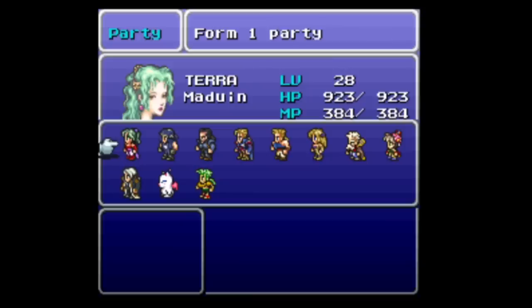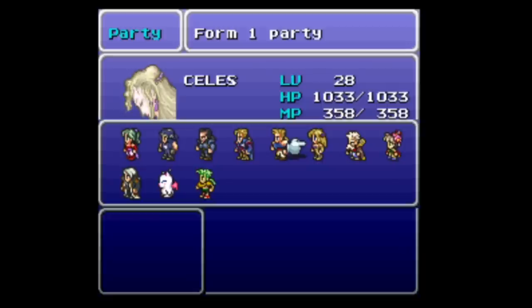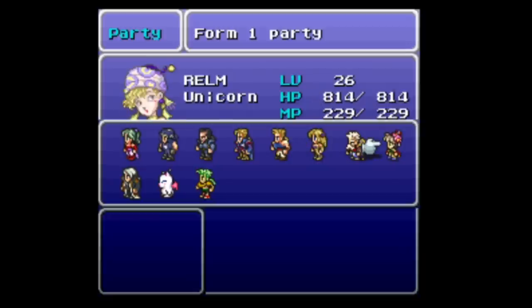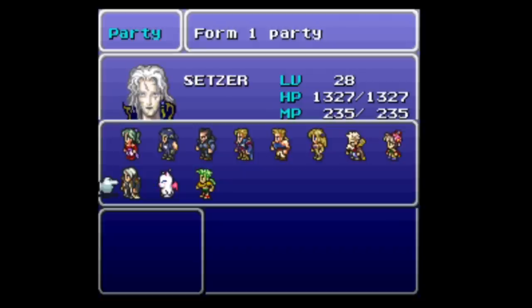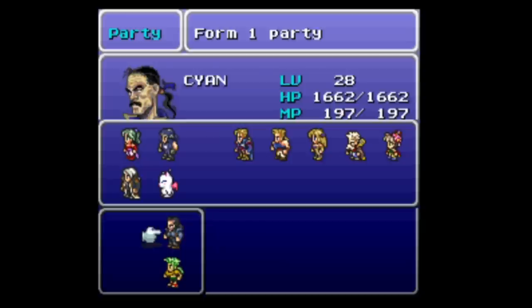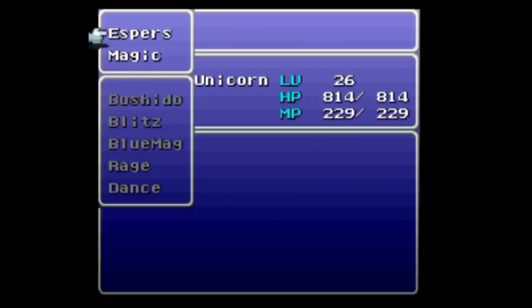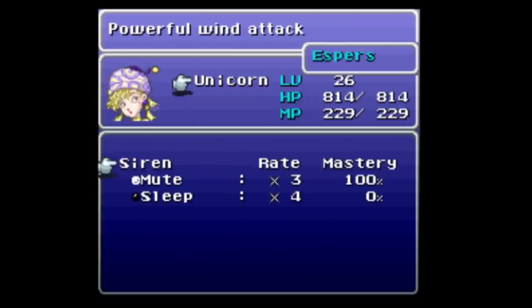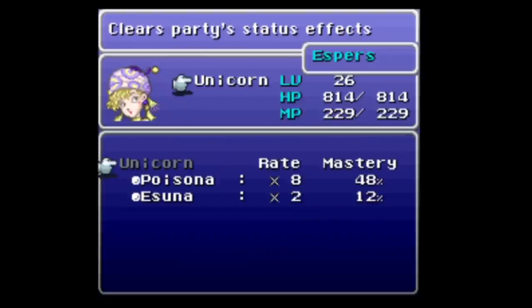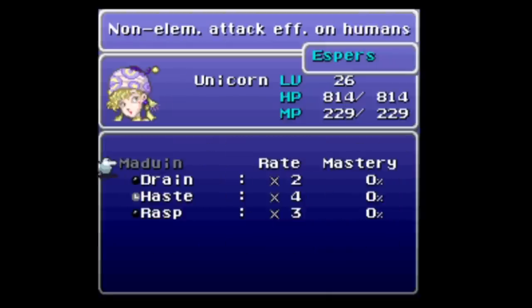Every single character has been adjusted as well. Characters like Celes and Terra are much more fragile — they've been turned into pretty much basic magic users, and their spell learning rates have been increased so that they learn their better spells much earlier in the game. Characters such as Sabin, Gau, and Cyan have turned into heavy hitters with huge HP pools. Relm has probably been the most changed of all — she's now a white mage who learns lightning spells naturally as well. The entire game has been rebalanced so all stats actually matter, not just magic.